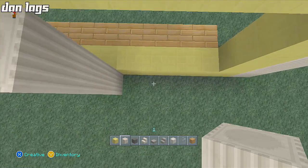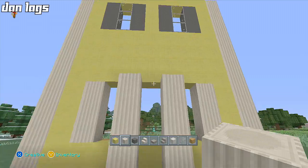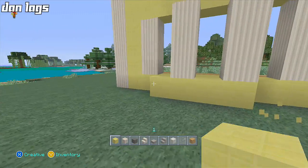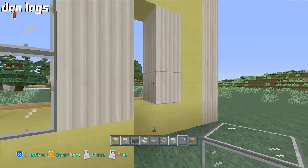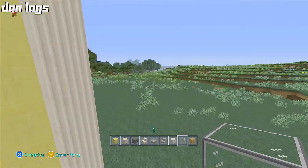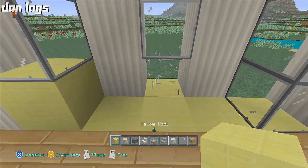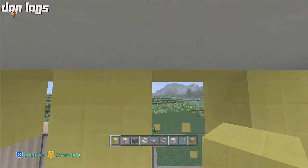Maybe right there, and then right there — that might work. Maybe I'll go like that instead, maybe even like that. I'll put a window here, here, and there. That's not bad. Maybe I'll make it a little bit taller though — or maybe not. I should probably do this because we don't want that coming off the ground.